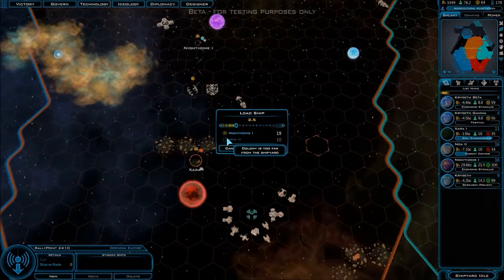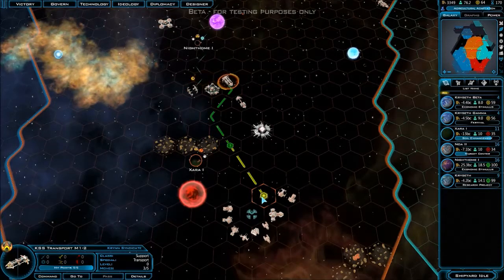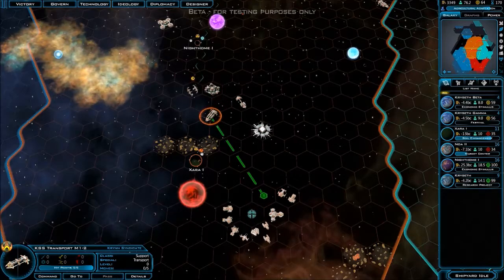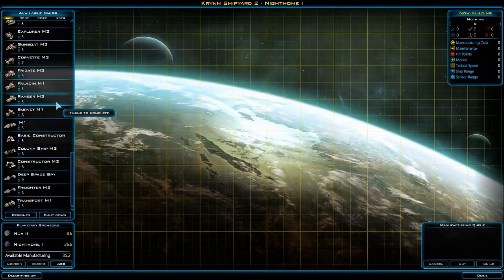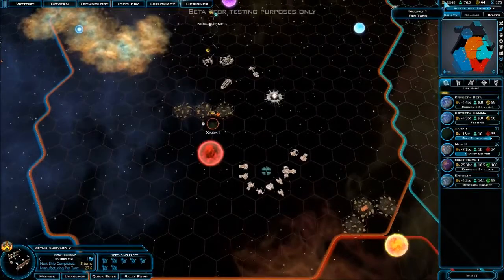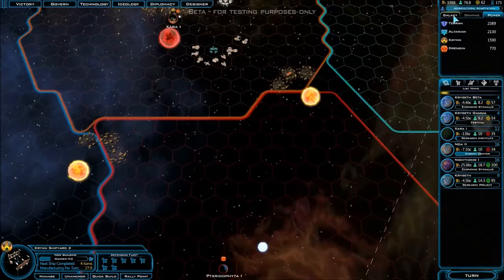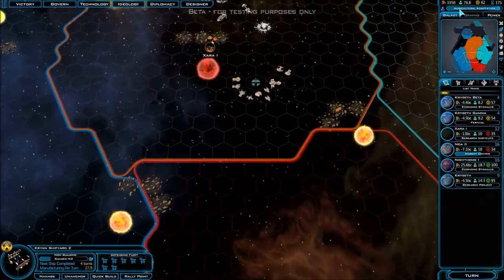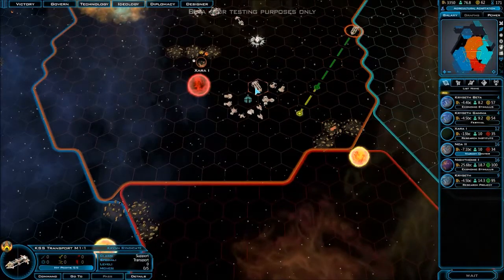I can't get anything from Noah 2 unfortunately — all from Knight Home. I'll just put three. I'll fly you down here, transport, and go take some worlds out. I'll do a ranger and a paladin, I guess — keep those up, making one a turn still. Power's climbing.